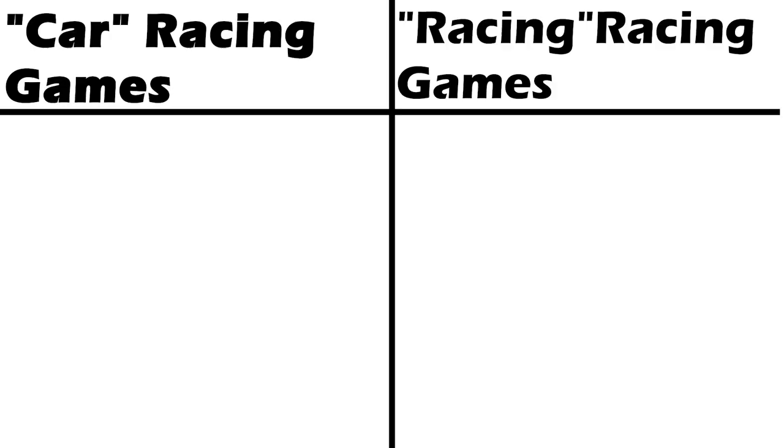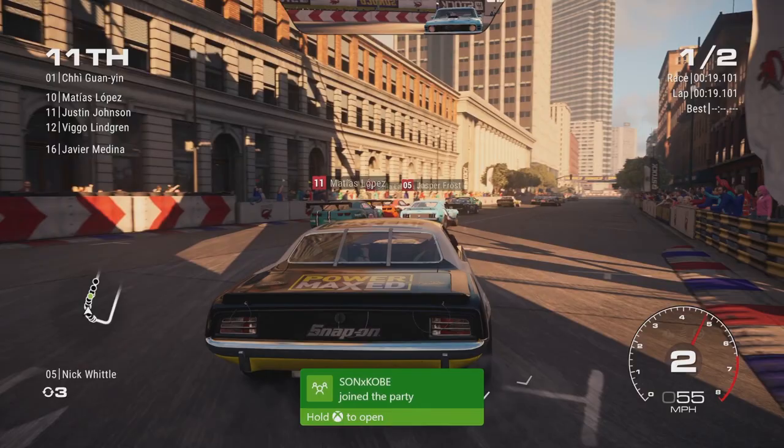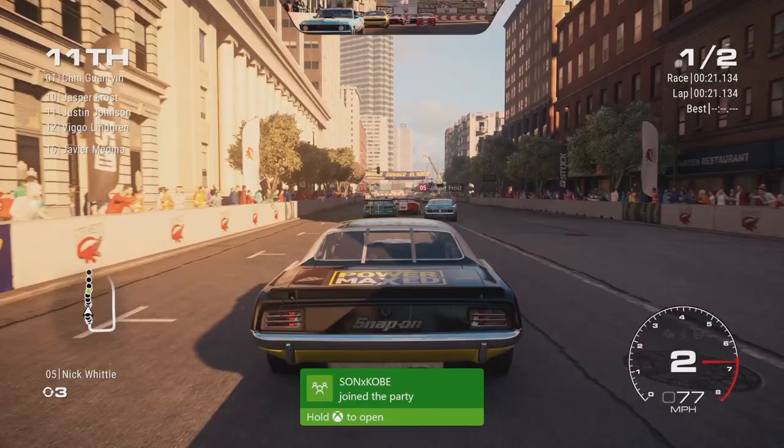On the other hand, games like Assetto Corsa, Gran Turismo, and Project Cars are racing racing games. The racing and handling models feel a lot better, and you have to worry about things like fuel, tire wear, pit strategies, fuel mixtures, and qualifying. These games specialize in the racing itself — not building liveries and smashing cacti, although that is oddly satisfying.